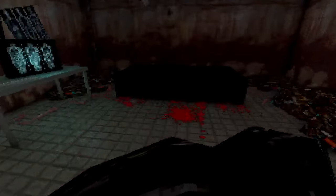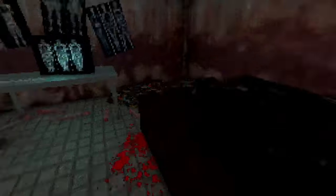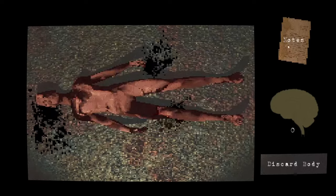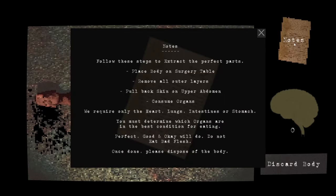Disposer, okay. Pick up body. Place body. Start procedure. Click to remove the body bag. Click to open chest. Where are the notes? Place body, remove all our layers. Pull back skin on upper abdomen. Consume organs — we require only the heart, lungs, intestines, or stomach. You must determine which organs are in the best condition for eating: perfect, good, and okay. Do not eat bad flesh. When done, please dispose of the body.